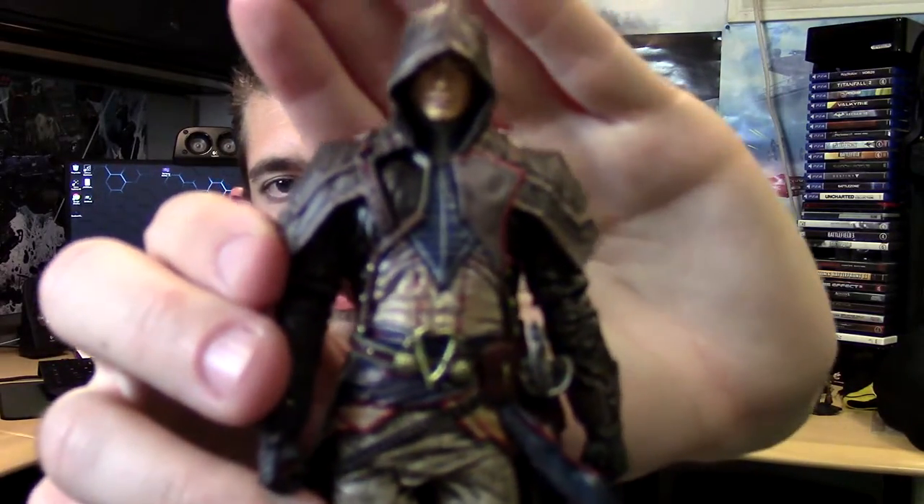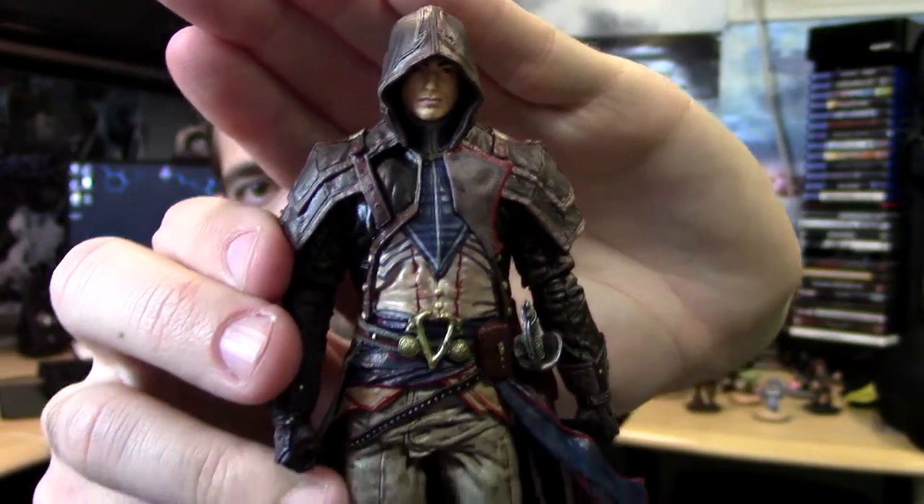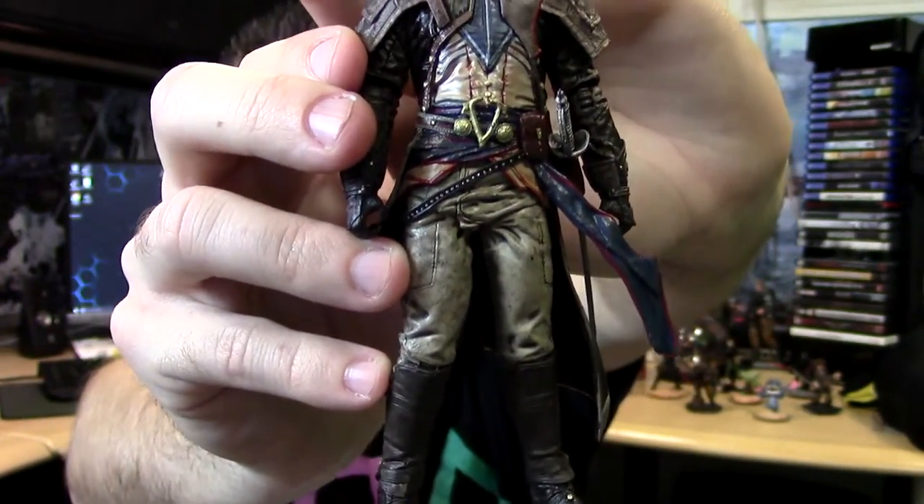The first item we're starting with is action figures. This one is the Arno figure in his Master Assassin outfit. I already have him out of the box since these items came in three different shipments. The face detail is not too much, but for these I basically paid like a couple of dollars — actually everything in this box except for one item I paid basically two dollars for.